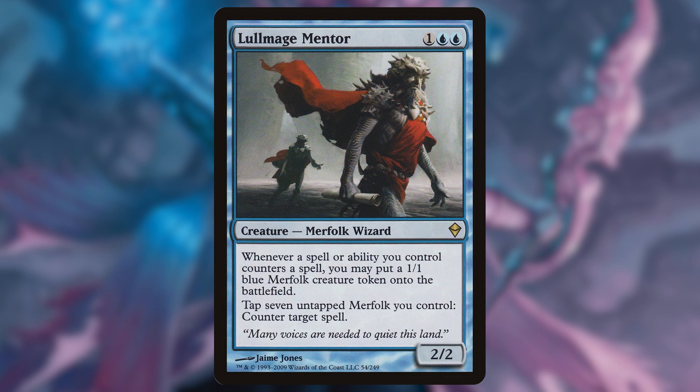Lullmage Mentor: whenever a spell or ability you control counters a spell, you may put a 1/1 blue merfolk creature token onto the battlefield. We don't care so much about that, but the second part — we can tap 7 merfolk we control to counter a target spell. This is coming in at a dollar 76. I think this is going to be one that will be easily removed; it will be a target, so just be prepared. If you get this one, it will most likely be removed on the spot.